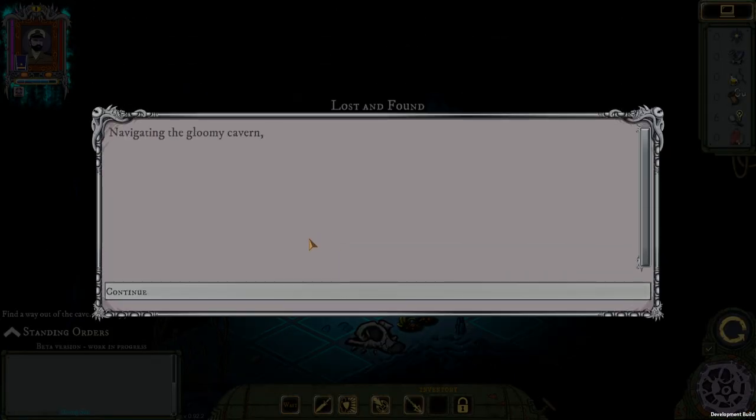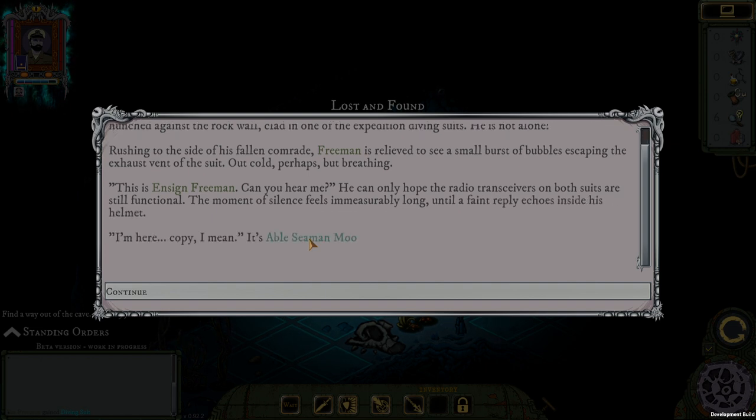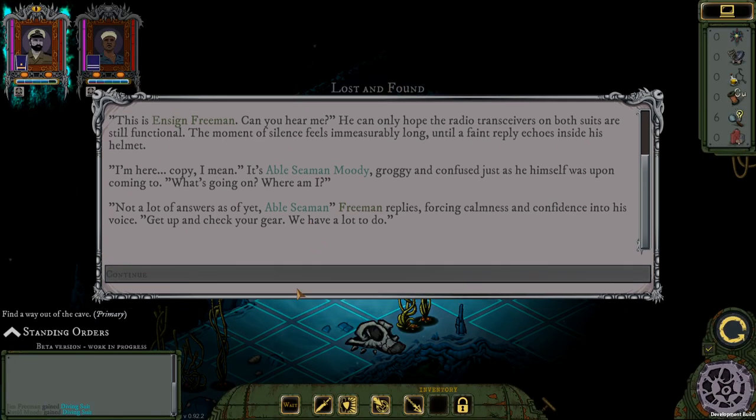We found a buddy here — let's go check him out. Navigating the gloomy cavern, Ensign Vass comes to an abrupt stop. A motionless figure lays hunched against the rock wall, clad in one of the expedition diving suits. Rushing to the side of his fallen comrade, Vass is relieved to see a small burst of bubbles escaping the exhaust vent of the suit — out cold, perhaps, but breathing. A faint reply echoes inside his helmet: it's Able Seaman Teemo, groggy and confused. 'What's going on? Where am I?' Not a lot of answers as of yet, Abel Teemo — get up and check your gear. We have a lot to do.